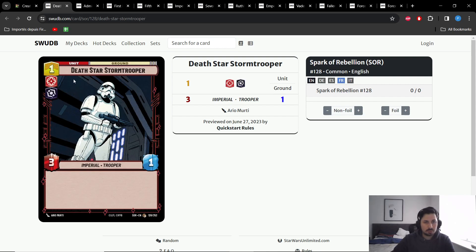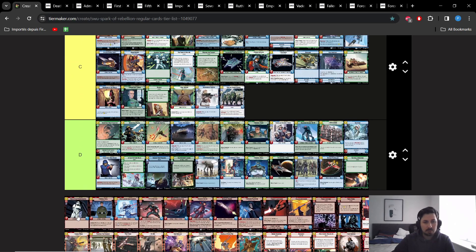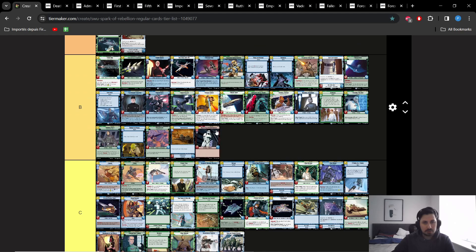Death Star Stormtrooper is a very nice turn 1 play — it's going to be able to trade with most things. Because it only costs 1, you can pair it with another 1-drop or pair it with your leader ability if you're playing Vader. You can just ping with Vader right away. You can also later in the game squeeze it alongside another card very easily because it only costs 1. It's a card that sees a lot of play — of course it's nothing mind-blowing, but it has been very solid throughout the history of Star Wars Unlimited.